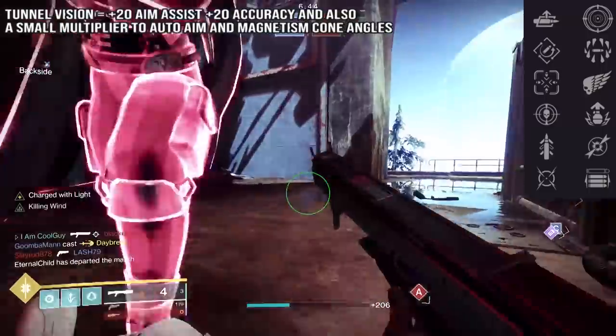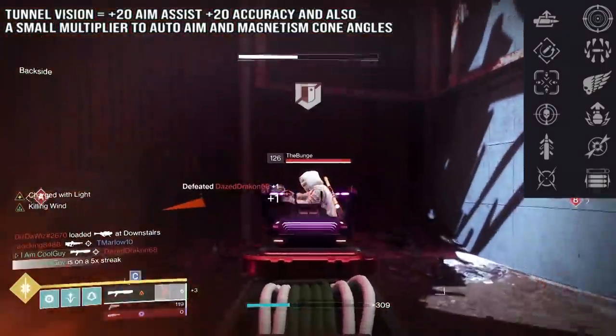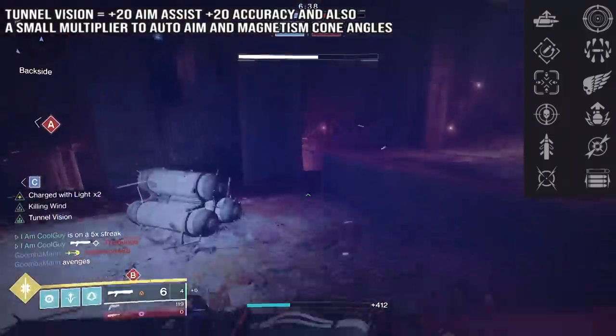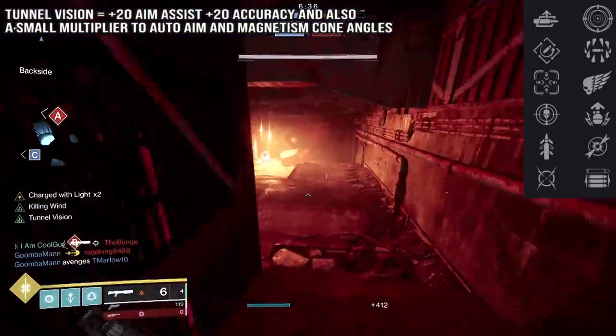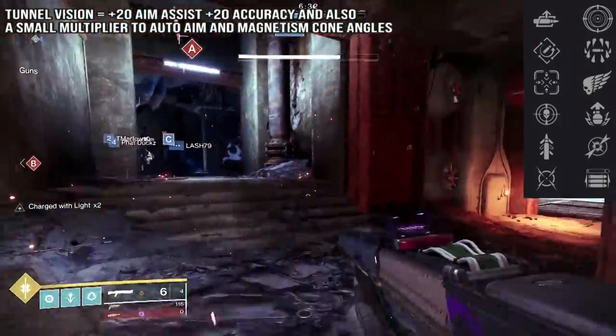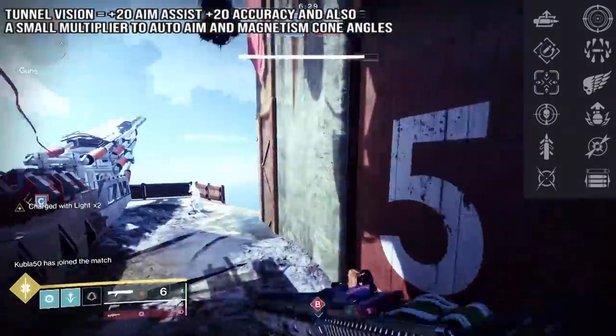Remember those two sides of a slug shotgun — one half has high handling and low aim assist, the other half has low handling and high aim assist. This one starts off with high handling, so you can add on a targeting mod and a dexterity mod. With targeting, it grants target acquisition, accuracy, and aim down sight speed — you could throw two of them on. That's really, really good.